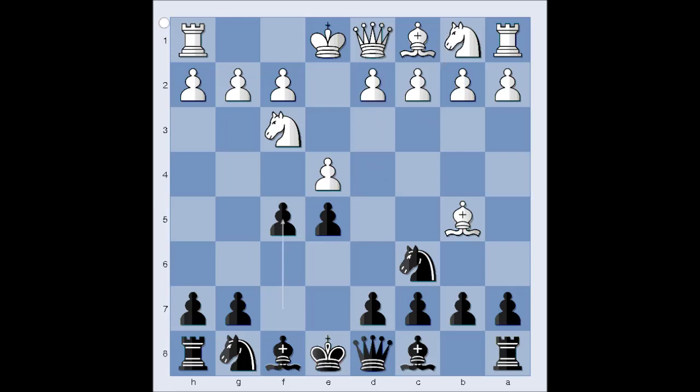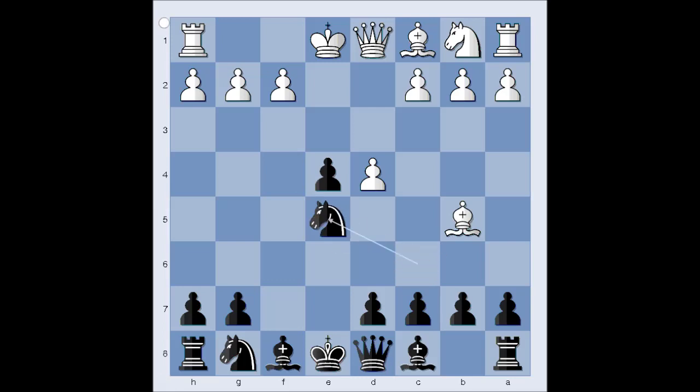Knight to c3 is the most popular move nowadays, but we have d4. Pawn takes pawn on e4, attacking the knight, knight takes on e5, knight takes knight, pawn takes knight, c6, and white played bishop to c4.